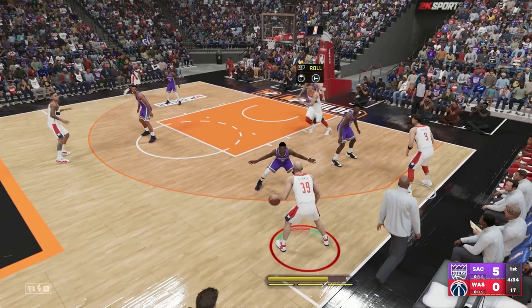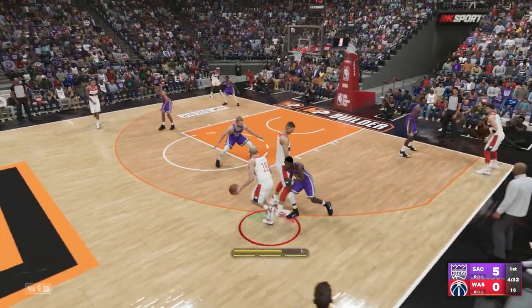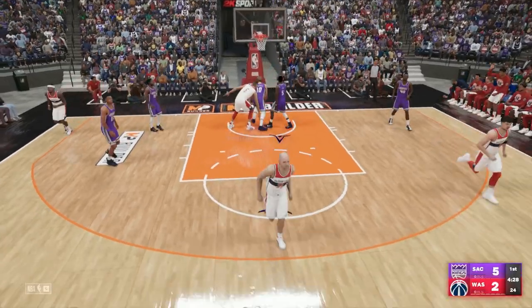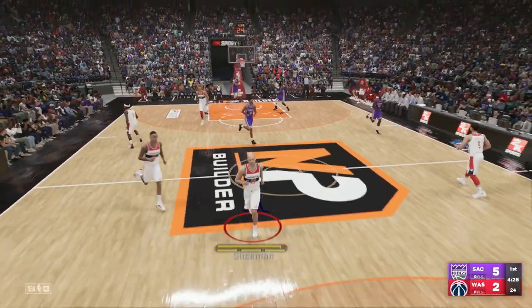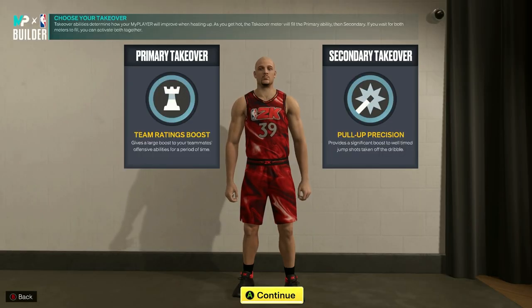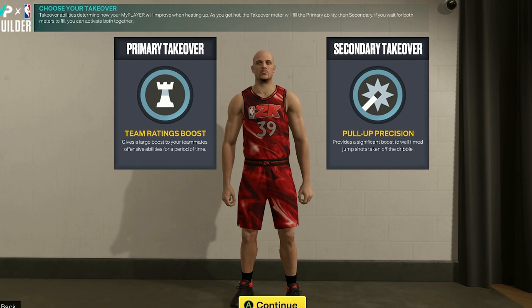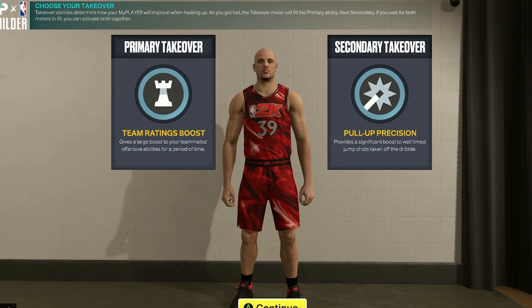Both badges and takeovers are different from next gen to previous gen consoles, so we'll recommend the best ones for both scenarios. For next gen, take the team ratings boost as your primary, then pull up precision as your secondary. For old gen, you'll want playmaker as your primary, then shot creator as your secondary.